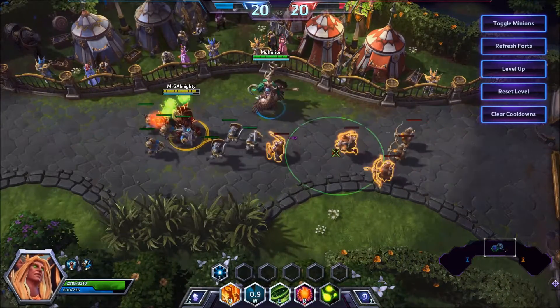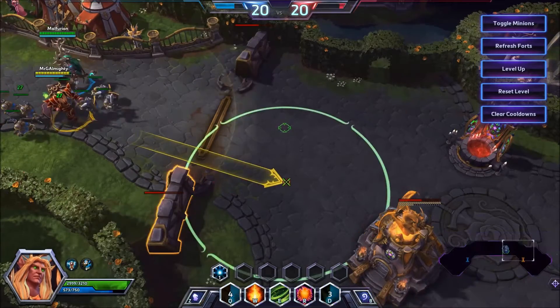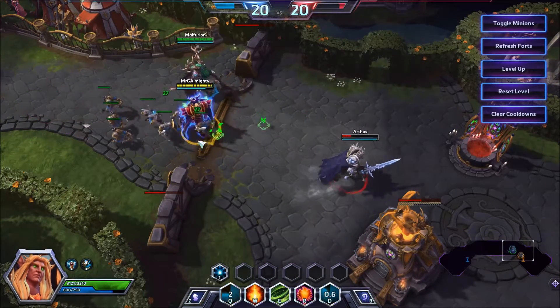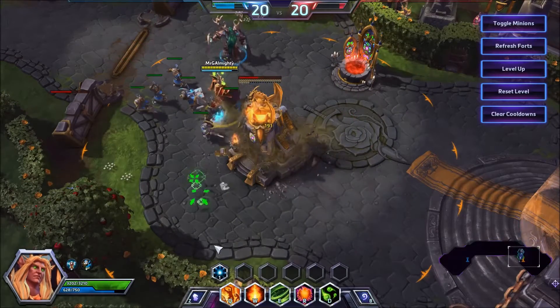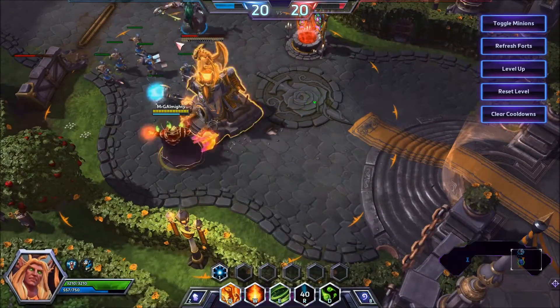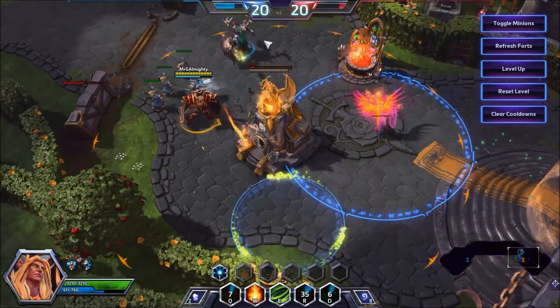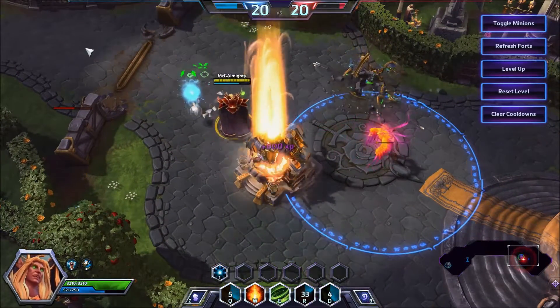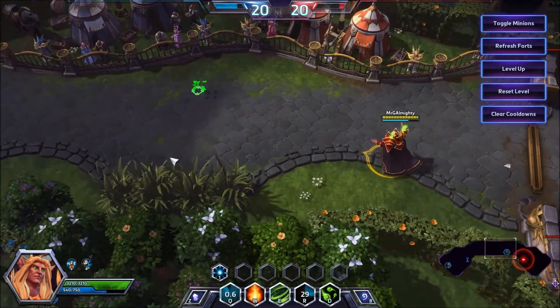Kael'thas is incredibly strong. The zoning potential at level 10 is very, very powerful. For example, if Arthas chooses to engage us here, I could cast Phoenix there, which now means he cannot engage from going around this way. And if he goes the other way, I can zone all the way out with a Flamestrike. It's just incredibly strong zoning potential, and people don't really take advantage of that enough — people are too scared of it, and rightly so.